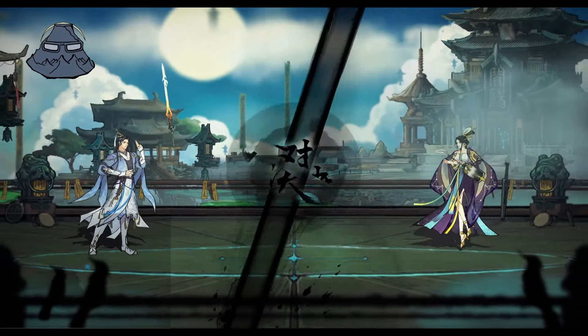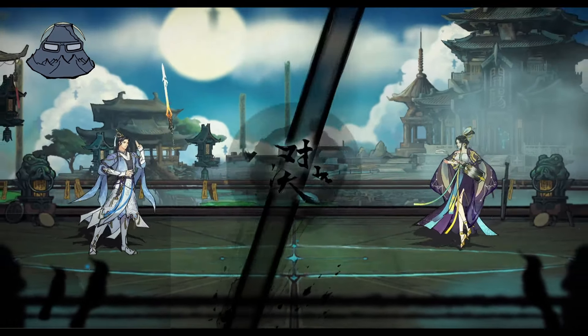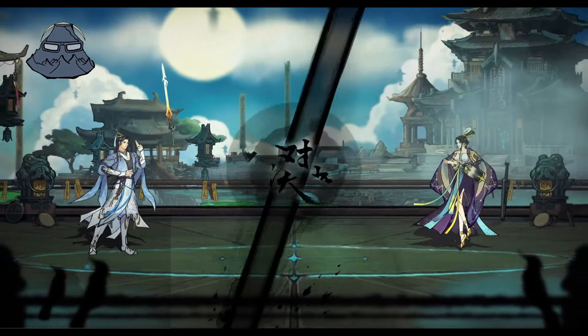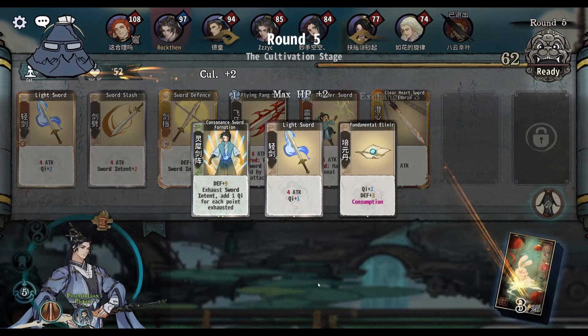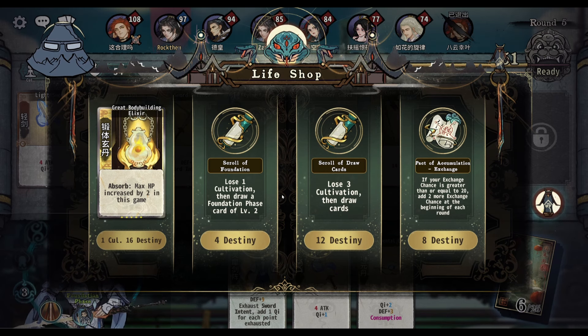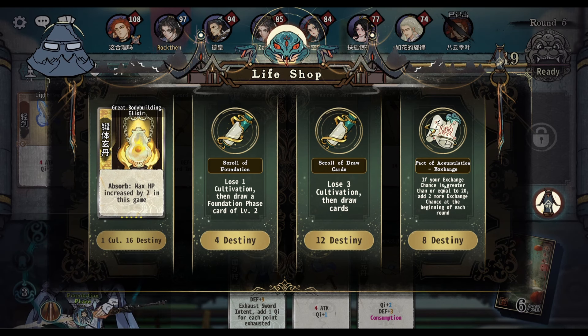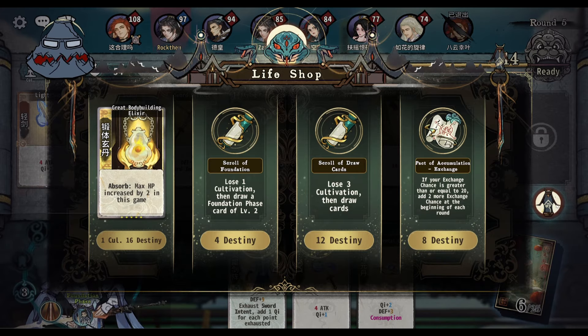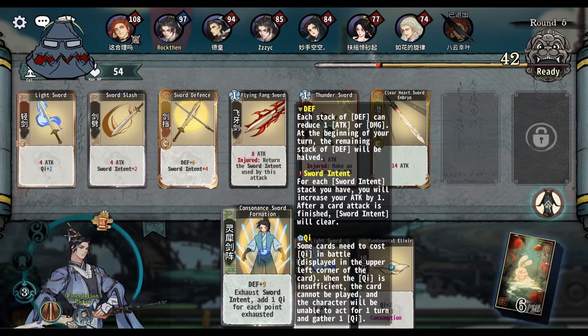So far so good, not a problem so far. I'll just go ahead and break through. Let's see what is available here: lose one cultivation, draw a foundation phase card level two. Or lose three, draw three — we're never getting that. Oh my god, okay. That is going to be hard to find.